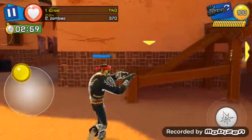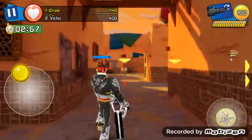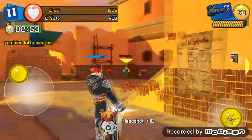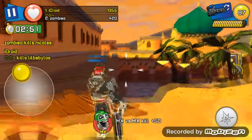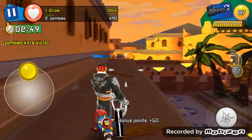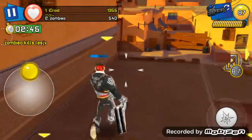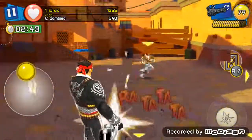Even though the arm guitar case doesn't fire as fast as the minigun, I think it's better because of the bullet damage and it helps conserve a lot more ammo. Let's move on to the stats. This weapon has three damage, three range, three accuracy, and two agility. Don't let the stats fool you though.